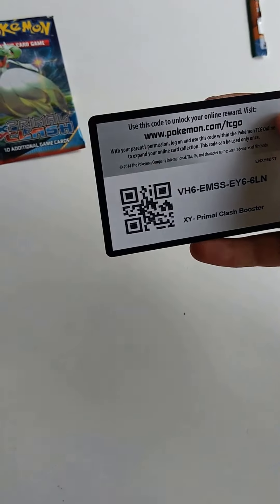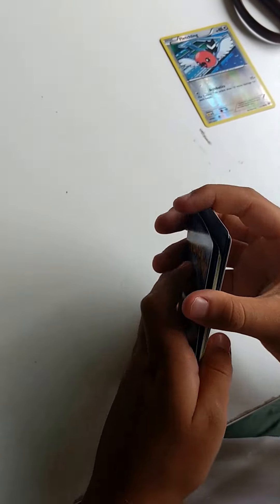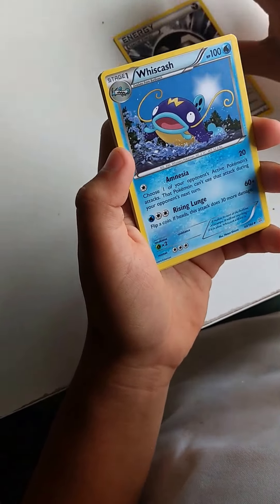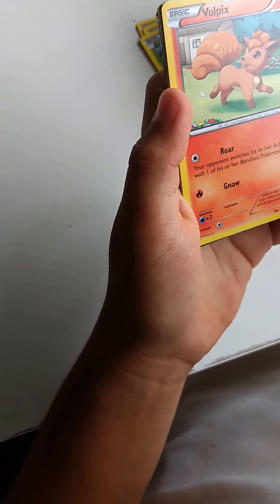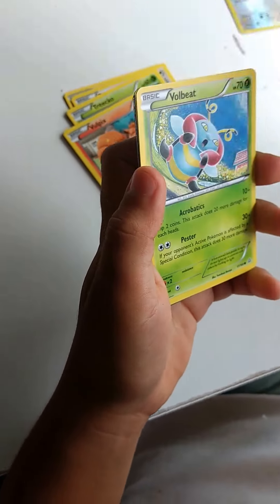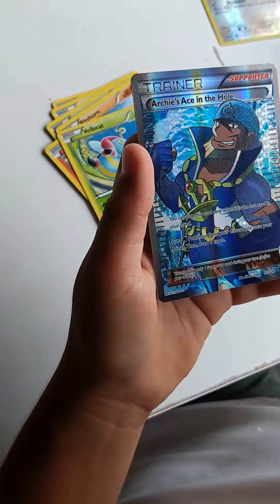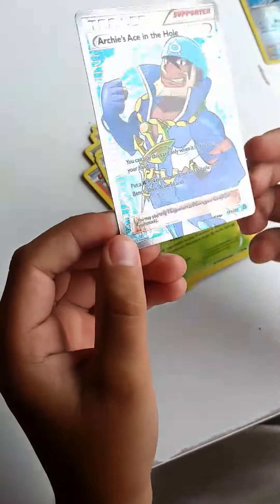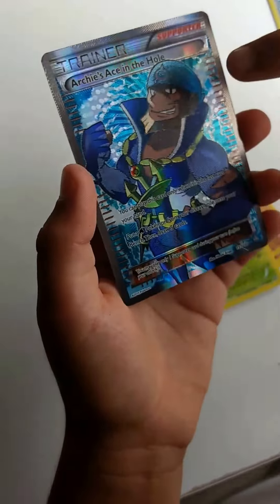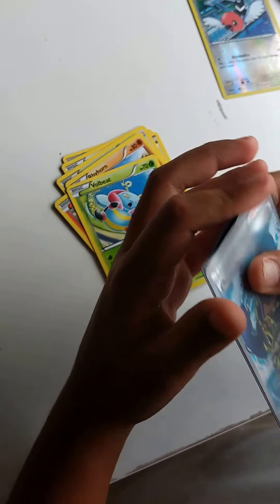This one is a Primal Clash, like I said. Here is the code card. We have a Shield Energy, Whiscash, Dive Ball, Zigzagoon, Tropico, Vulpix, Rhyhorn — I see something shiny in the back — a Volbeat. The reverse holographic is a Scorched Earth. Oh! And an Archie's Ace in the Hole full art! Wow, that is awesome. If any of you have ever felt the card, it has texture on it. That is an awesome card.